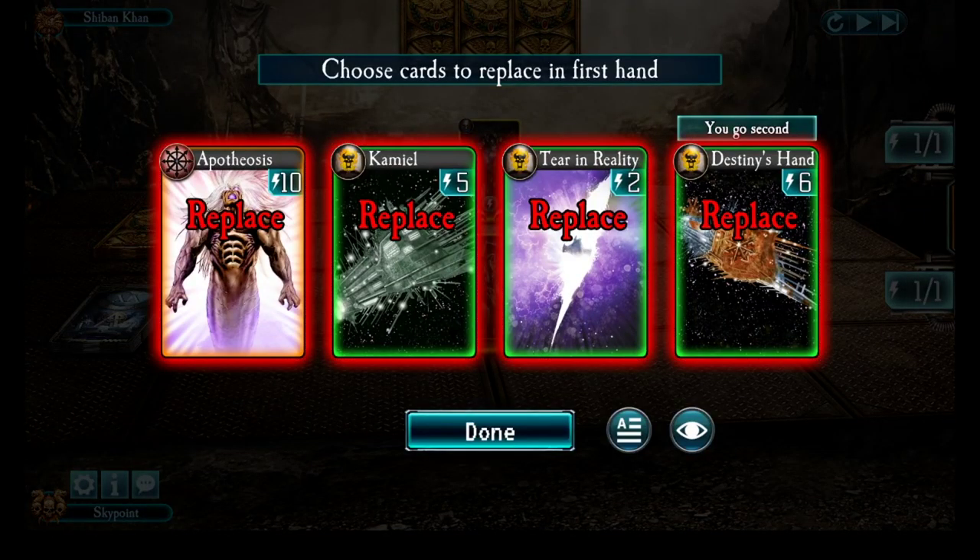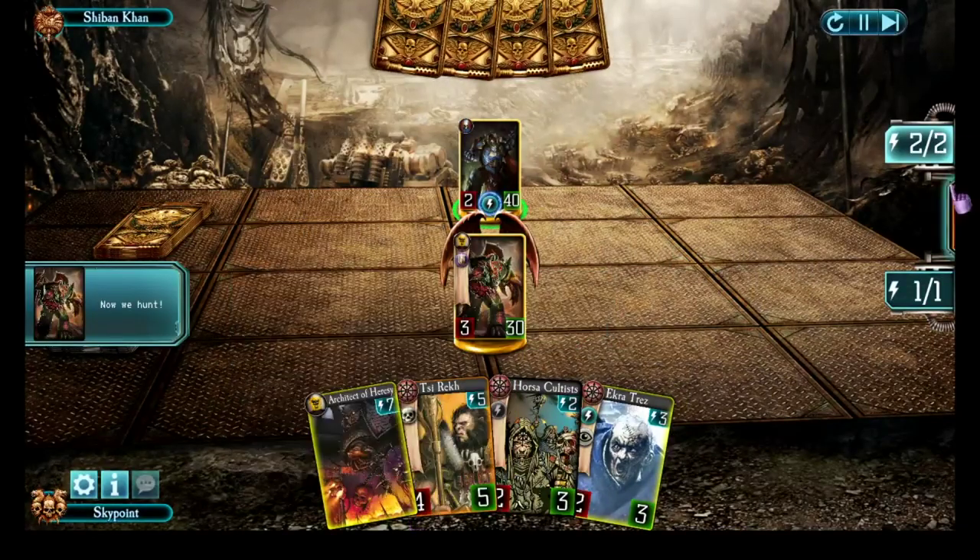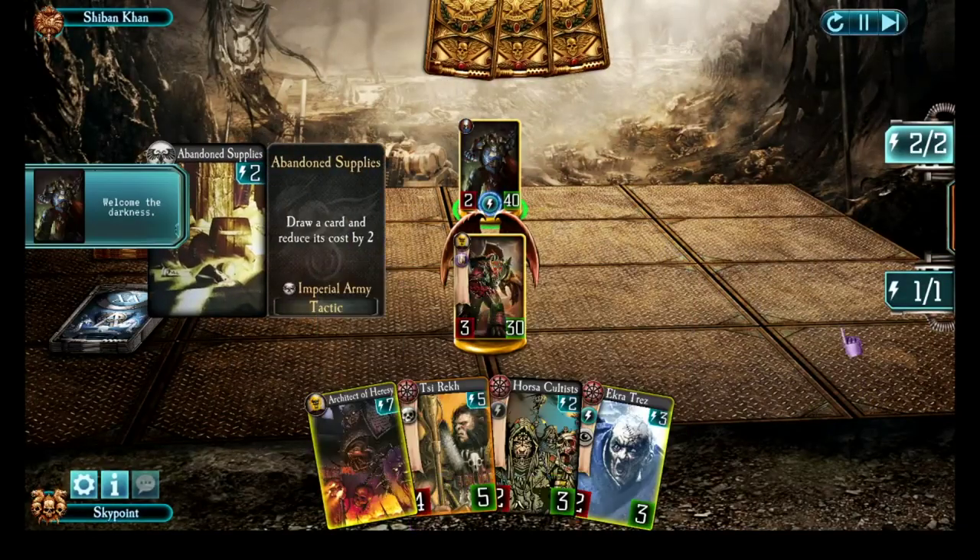Looking at the cards I started with, I don't have any units to benefit who can take advantage of Terra in reality. I've got Camel and Destiny's Hand which are too expensive to play at first, as well as Apotheoses which is way too expensive. So I'm putting away all the cards — and that's much better. I've got a couple of cards to play in my first and second turns.